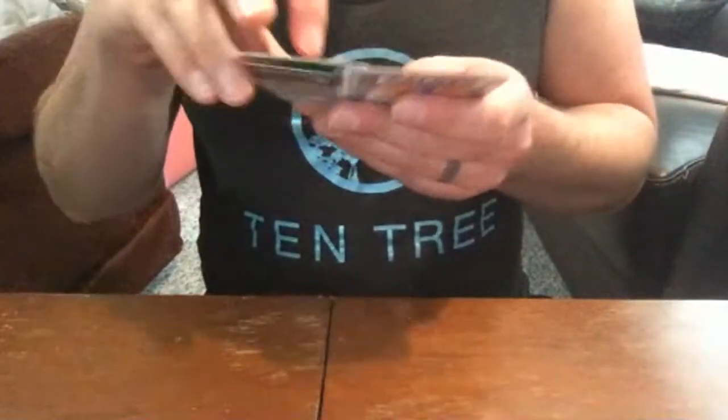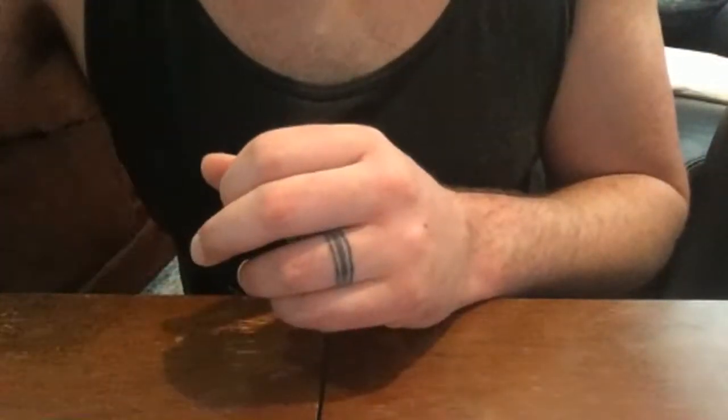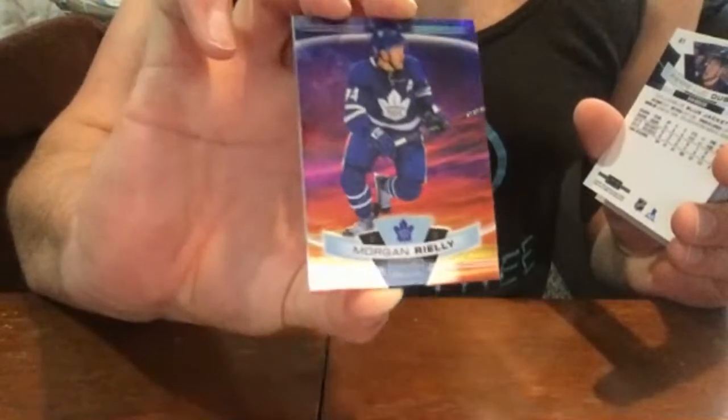So that was box number one of three — all in all, not too shabby. The autograph was Matt Dumba, retro red rainbow, Minnesota Wild. Got some nice retro rookies in there, some nice parallels. Here's Morgan Rielly again — that just looks so sharp and nice.